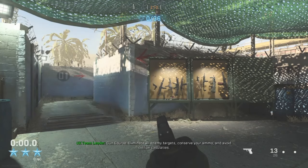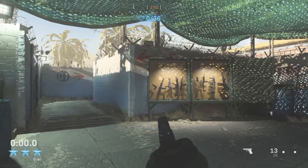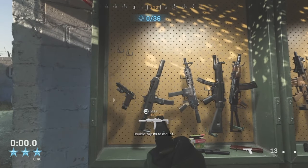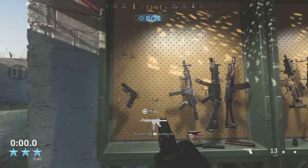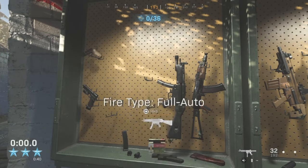Okay, all enemy targets — conserve your ammo and avoid civilian casualties. The very first gun course is close quarter weaponry: SMGs, shotguns, pistols. I wasn't sure whether to go for speed or accuracy, so I went with the MP7 and the 1911 pistol. I wasn't going to pick up the M4A1 but changed my mind last minute.